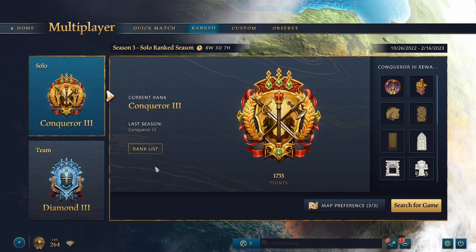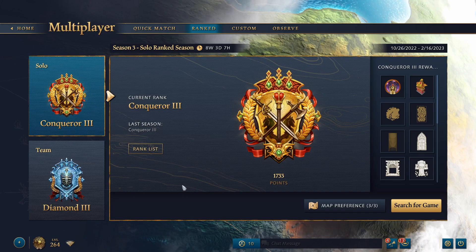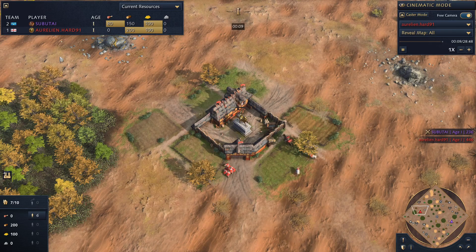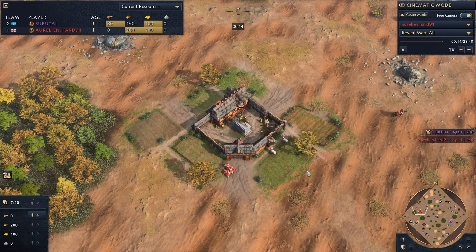We're going to go over a replay — maybe more than one — and focus on what I would do if I were either player, and in general what you want to focus on as a Gold League player. This first replay is a classic French versus English. I believe one of these players was Gold 2 and the other was Gold 1, which is kind of perfect for what I want to go over.